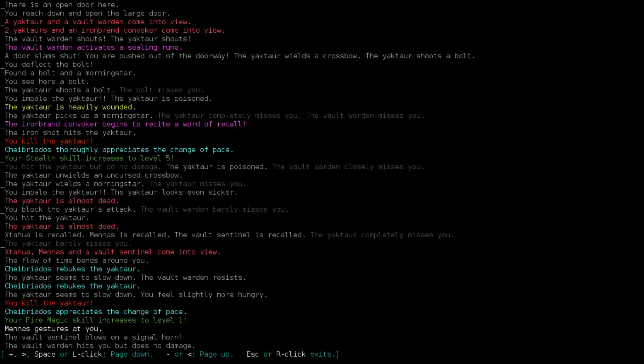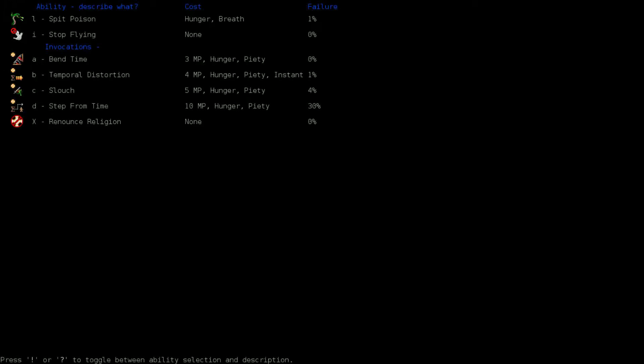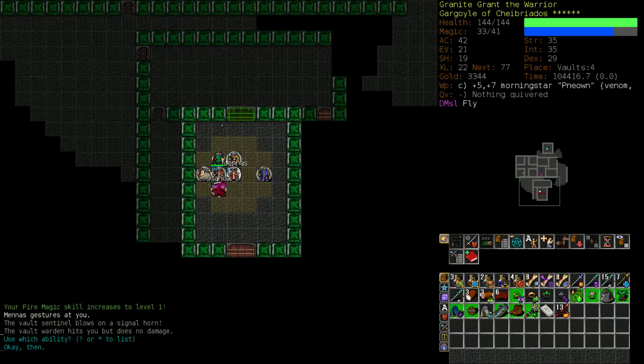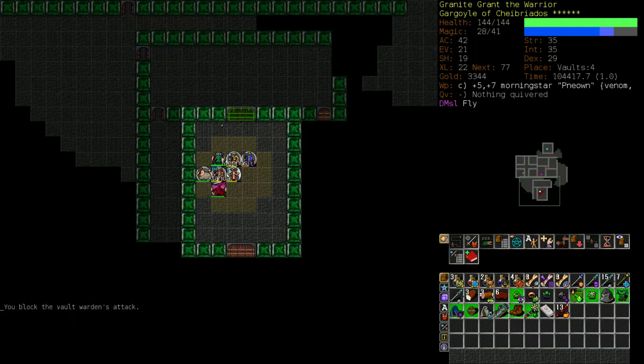How did we rebuke the Yaktar? Is that different from what it used to be? Attempts to slow down it, yeah? I did use Bend Time, didn't I? I just don't know how we managed to kill it. I think we poisoned it - that's why. Only the Yaktar. Let's try slouching now. Not our most successful gambit. This is an extremely dangerous situation. We can't read a scroll of teleportation because we haven't explored enough of the level - it could drop us into a situation potentially worse than the one we're in.